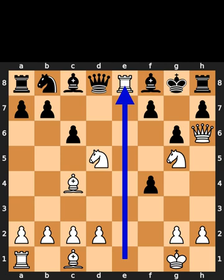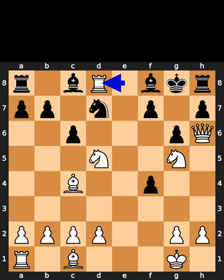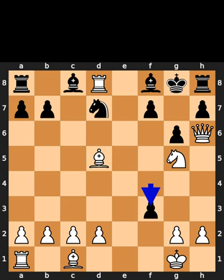White plays queen to a8. Black plays knight to d7. White takes the queen on d8. Black takes the knight on d5. White takes the pawn on d5. Black plays pawn to f3. White takes the pawn on f7. Checkmate.